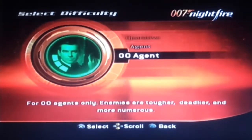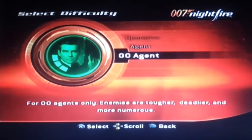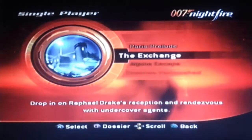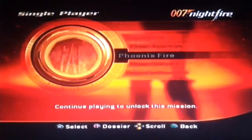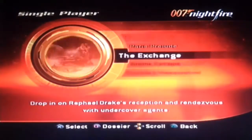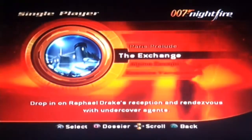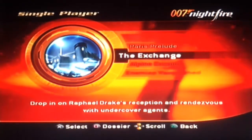And we have 00 Agent - for 00 agents only, enemies are tougher, deadlier and more numerous. So that'll be too difficult and probably frustrating for our Let's Play. We're just going to go middle - Agent. And yeah, we're on 'The Exchange'. I do hear it's quite a short game. The mission is: drop in on Raphael Drake's reception and rendezvous with undercover agents. Let's go for it.